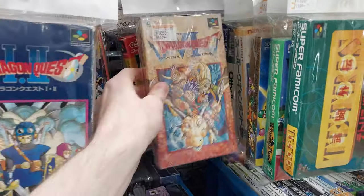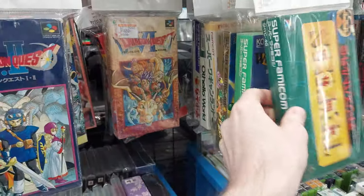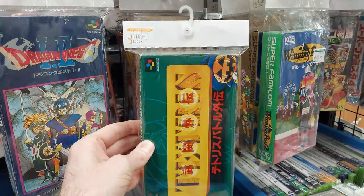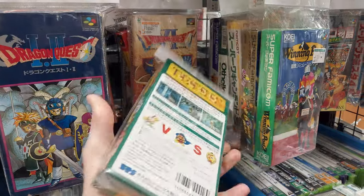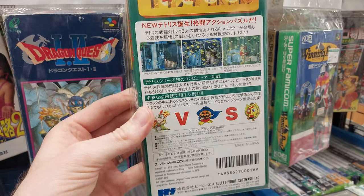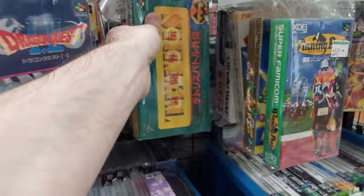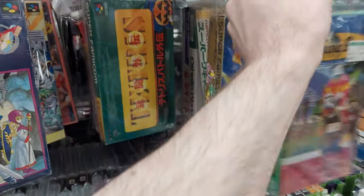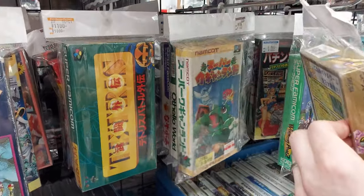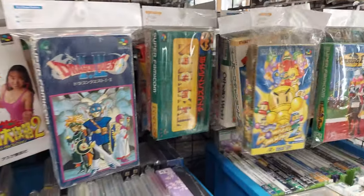We've got Dragon Quest 6 in a much better-looking box. And here is Tetris Gaiden for 1,100 yen — supposed to be a pretty good Tetris with cute anime characters, animations and sprites. That's a pretty good deal. Super Bomberman 2, Super Wagyan Land, Othello — nothing too exciting.